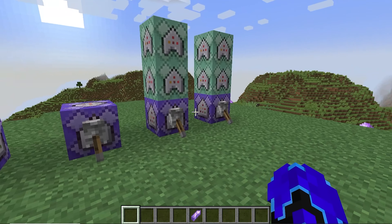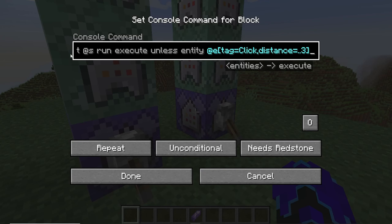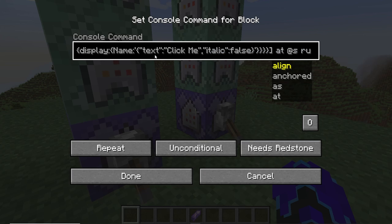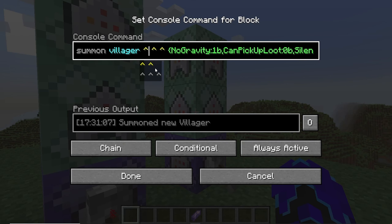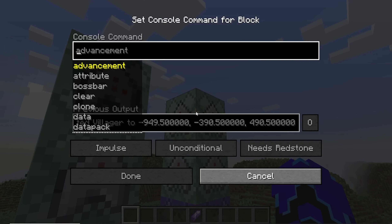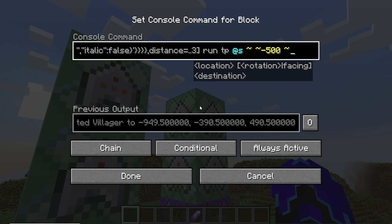Let's go over what these commands do. This executes at the player that's holding the specific item, and as long as there's not a villager meant for clicking already near them, it should summon a new villager meant for clicking. And if there's a villager but no player around it holding the specific item, it will teleport it 500 blocks down into the void, and there will be no kill particles randomly in front of the player.